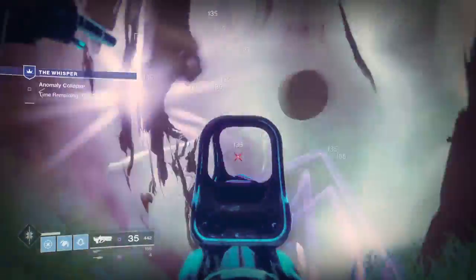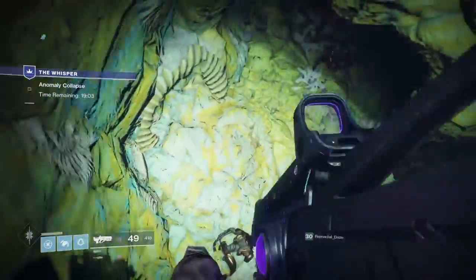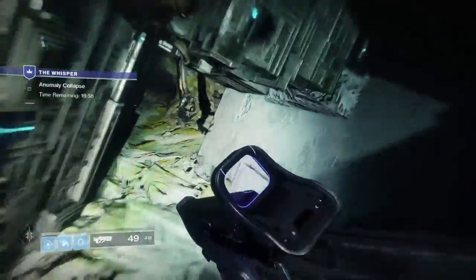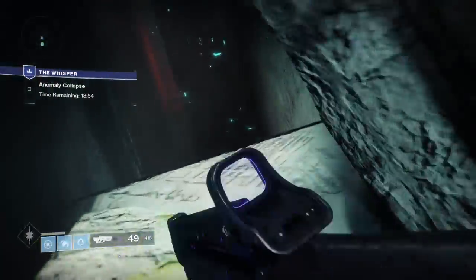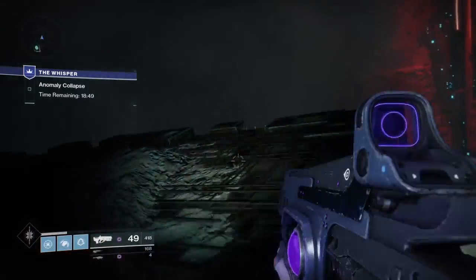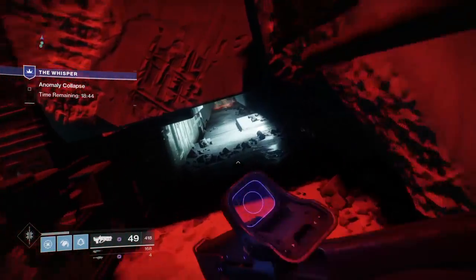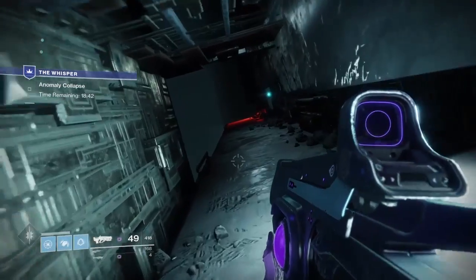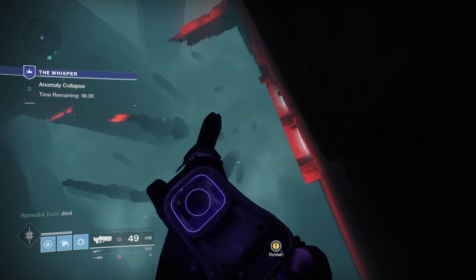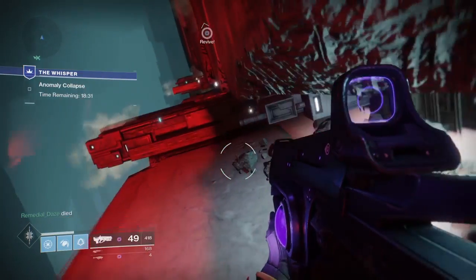Once you jump up the ledge and jump across this little gap to a hidden ledge, there's going to be a blight you have to shoot. Once you shoot the blight you can drop down into the hole. Keep running through the tunnel until you get to the part where you jump across the gap, and then this is going to be the first checkpoint area — I like to call it the red room. Once you enter the red room, jump down to the ledge, crouch underneath, and jump all the way down to the right, trying to jump out as far as you can.